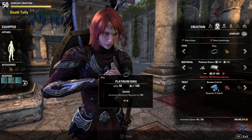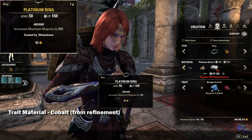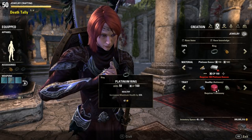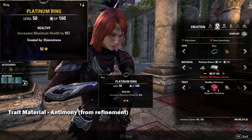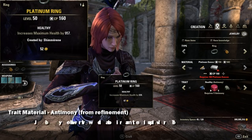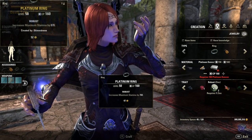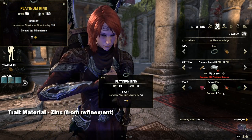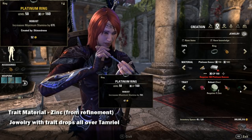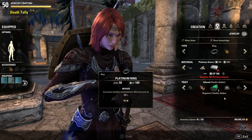First off we have Arcane, which gives you increased Magicka. This requires cobalt, acquired from refining raw dusts, and this trait can drop all over Tamriel. Next we have Healthy, which gives you increased Health. This requires antimony, acquired from refining raw materials, and can also be found all over Tamriel. Next we have Robust, which gives you increased Stamina. This requires zinc, acquired from refining raw dusts, and can drop all over Tamriel as well.